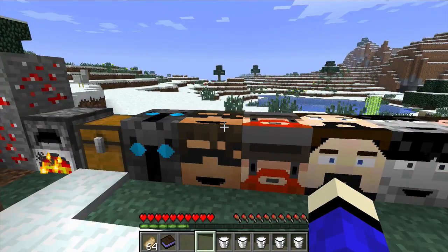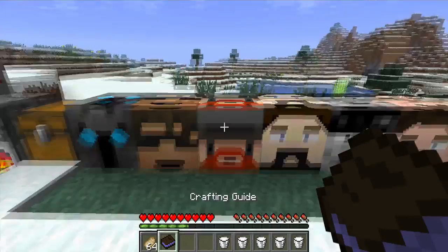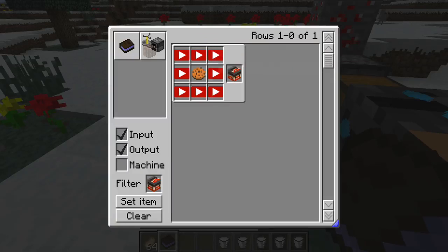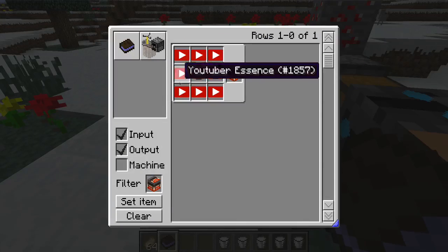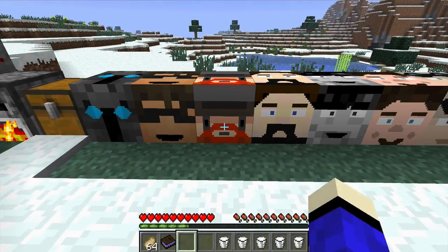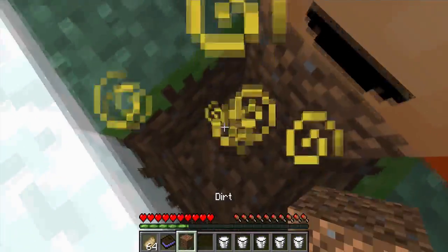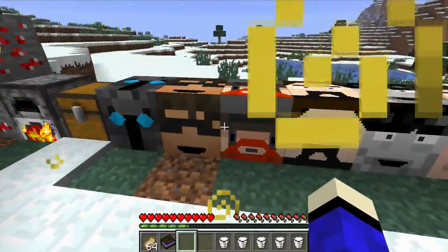Then our next block is Honeydew, but in this mod it's called Simon — Yogscast Simon. How you get it is eight Youtuber Essences and a cookie. What he does is give you Haste, which means you can mine blocks easier.